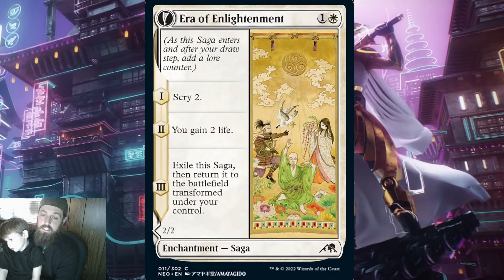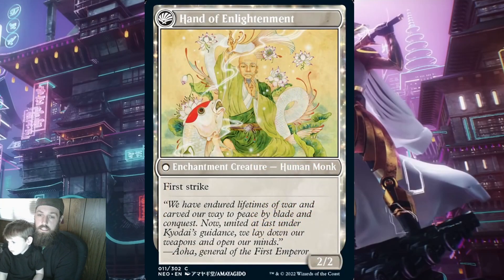The last saga we have in white is Era of Enlightenment for one and a white. When it ETBs, scry 2. Scrying is cool and every once in a while useful, but often it's a waste of energy. On the second lore counter you gain 2 life — very vanilla but at least it's something. Then when this card transforms, you get Hand of Enlightenment, a 2/2 with first strike. If it's on curve, this is a 2/2 on turn 4 that can't attack till turn 5. That just plain and simple is not good enough for nearly any meta or format. That wraps up the white sagas.